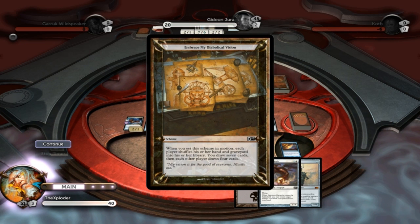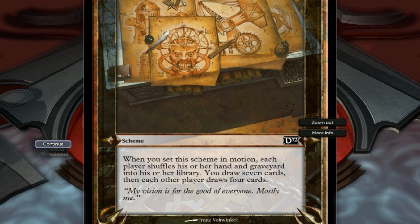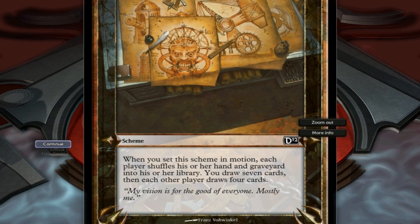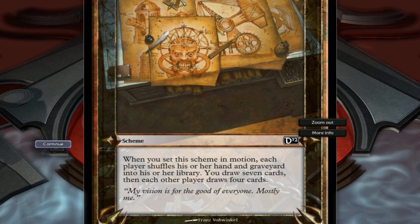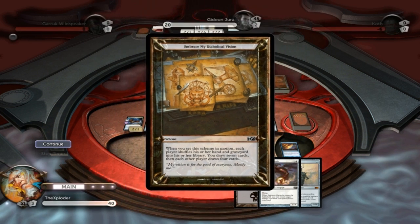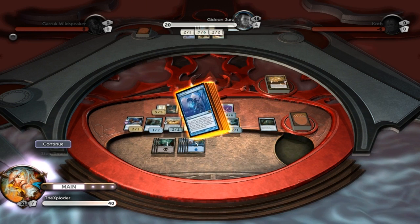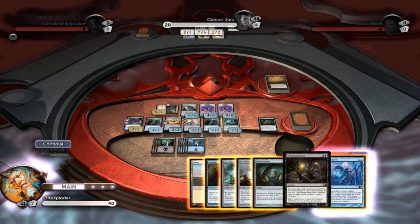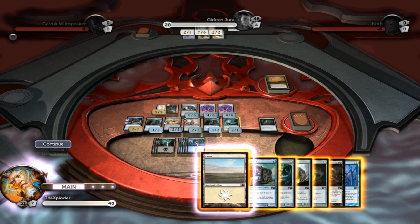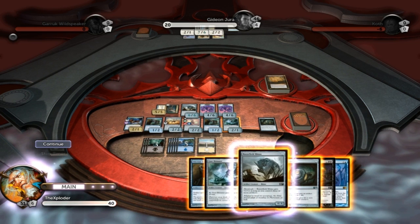Embrace My Diabolical Vision — I love the name of these schemes. When you set this scheme in motion, each player shuffles his or her library and graveyard into his or her library. You draw seven cards, then each other player draws four cards. So my graveyard's gone — it's in my library now and I get a full new hand. Sadly I've lost my gargoyle, but I do get that one light I was looking for.